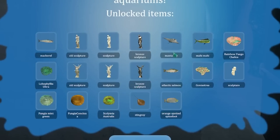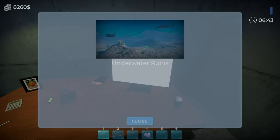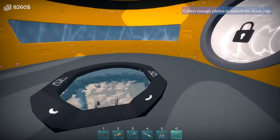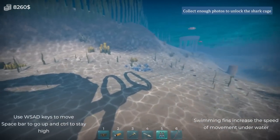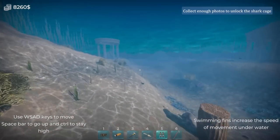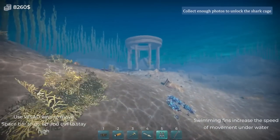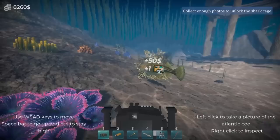We did get some new fish, as you can clearly see. We definitely didn't have manta rays before, or mahi-mahi. Some rather big fish, which is great because my big tank is rather barren. But we're going to head back out because I want to get the shark enclosure. The irony is I'm swimming around with these guys. I'm really glad I came back because I'm so much faster now. But I can't use the camera and the fins at the same time — not as useful as I hoped.